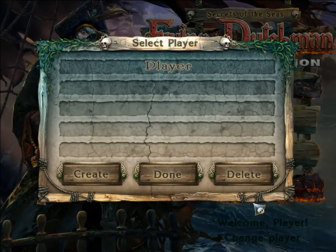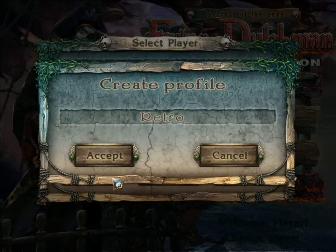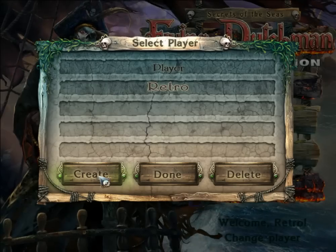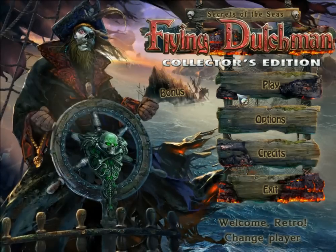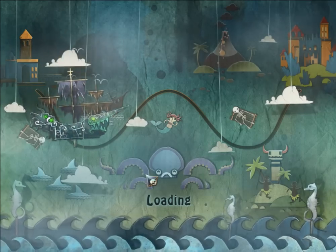I'm going to change my profile, create one and call it Retro, simple as that. We have Casual with hints and no penalties, active areas are highlighted. For Advanced and Hard, active areas aren't highlighted and there are no hints or penalties. I'm going to play on Casual, of course, because that's how casual games work for the most part.